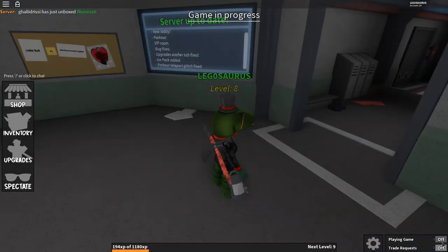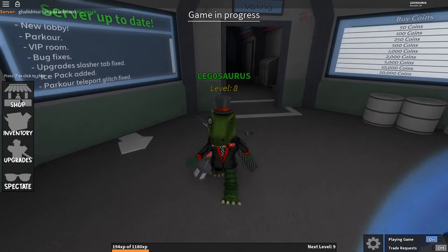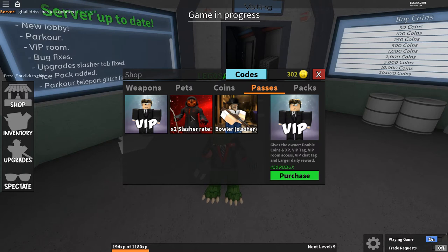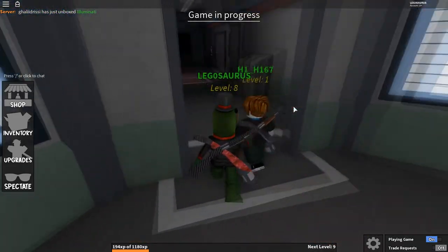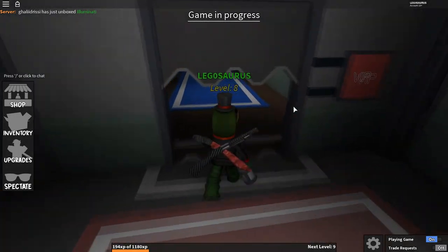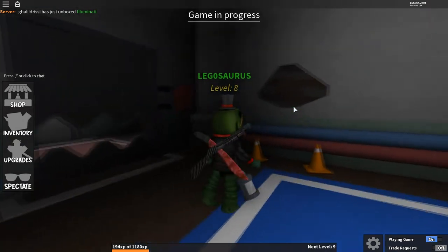Oh my god, that's my luck. Let's check the shop. I said I would get the game pass, I said I would get VIP - I'm just going to do it. I don't know why I spend so much Robux. Now I am VIP, check it out! Can I go into the VIP room? It's open for me! That is cool, this is the VIP room.